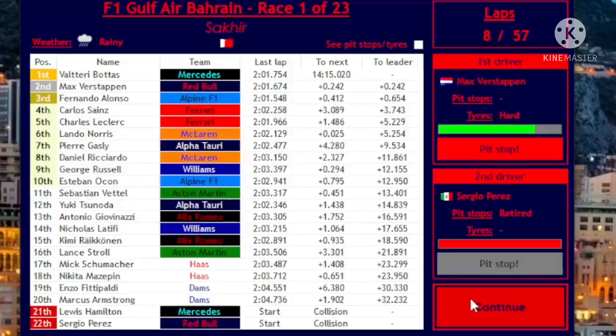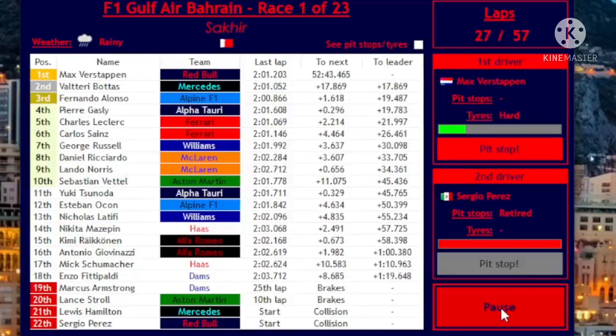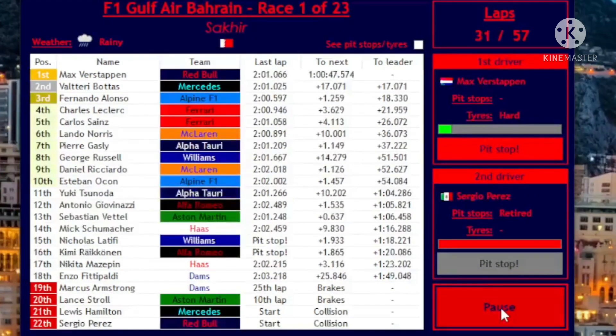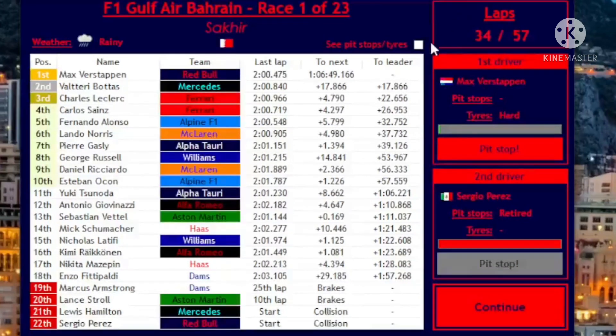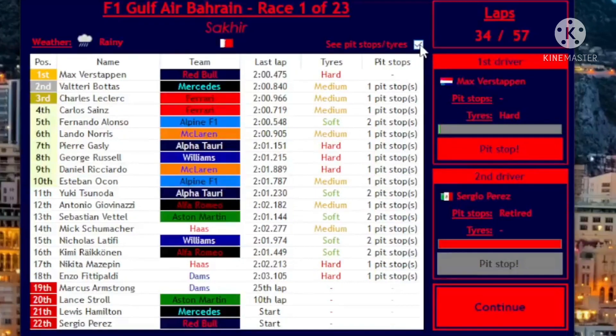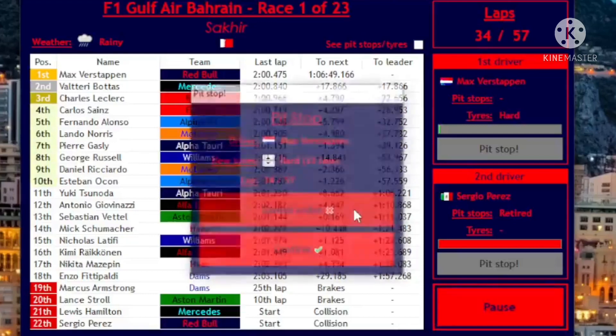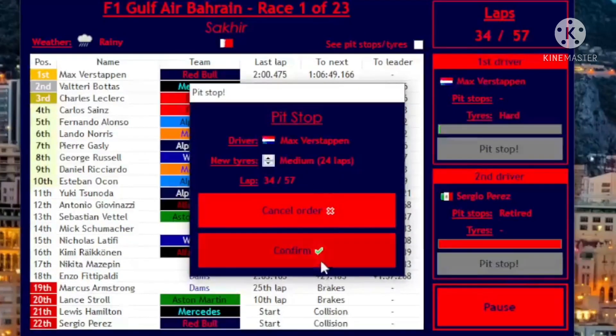Hamilton is also out — I can only assume the worst, that the two of them had a coming together. Are we gonna overcut Valtteri? We might. The gap is 17 seconds — I'm going to pit him now. Bottas is on mediums, so he's gonna have to stop again. If I pit for mediums right now, I think I've got him. Pitting early is probably gonna kill this dude — mediums, go.